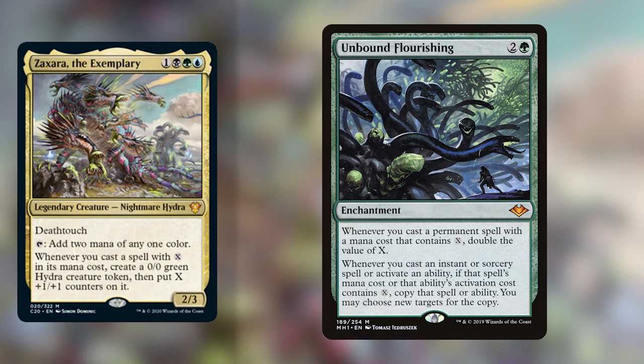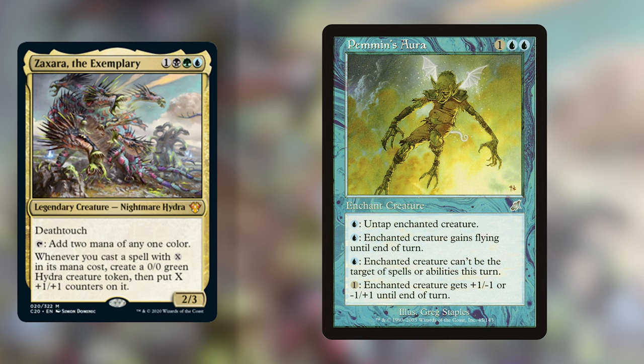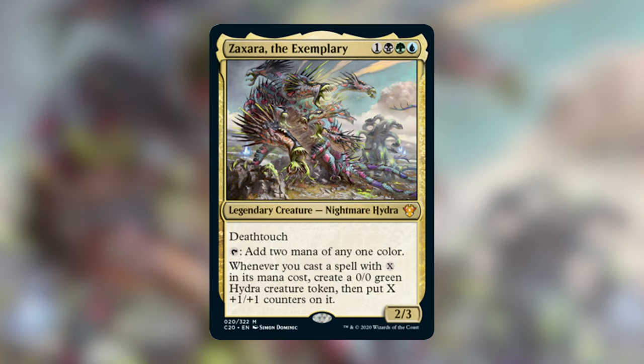There are also two cards in this deck that create infinite mana. First is Freed from the Real — for 2 and a blue, enchant a creature. For a blue you can tap the enchanted creature, and for a blue you can untap it. Putting this on Zaxara means you can tap him to add two blue mana, use one to untap him, then tap him again — giving you infinite mana of any color to cast your X spells or create a game-ending play. Similarly, we have Pemmin's Aura, which is 1 blue-blue for an enchant creature that also has that same untap clause for a blue, allowing you to use Zaxara to untap itself since it produces two mana. This is an exceptionally powerful card in a very fun deck, and this is also going to be one that we build a deck tech on very soon.